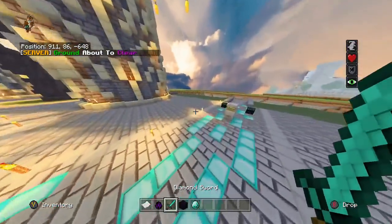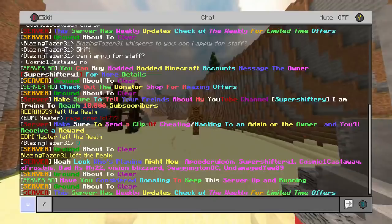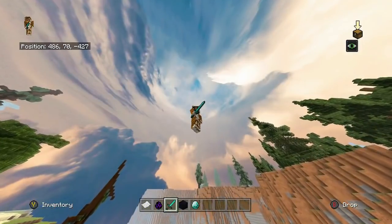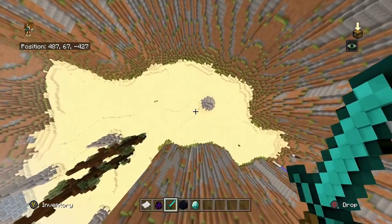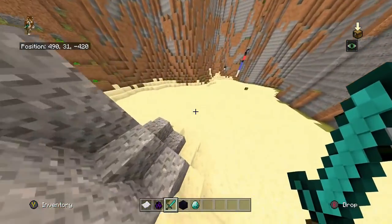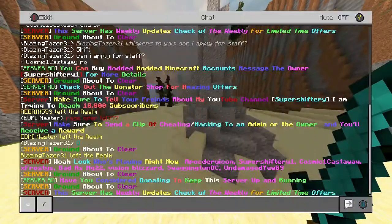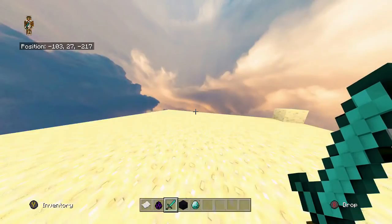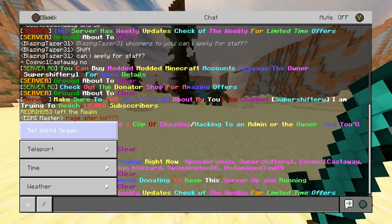If you guys can't find land I recommend using slash wild. Something weird is happening — I keep teleporting or levitating when I come over here; I'm going to fix that. Let's go over to Cosmic Castaway — he might be in spawn. No, he's not.